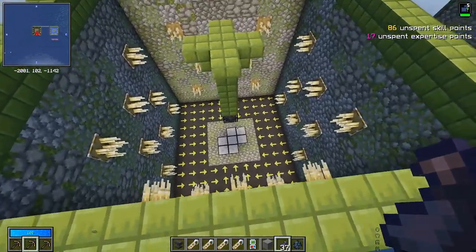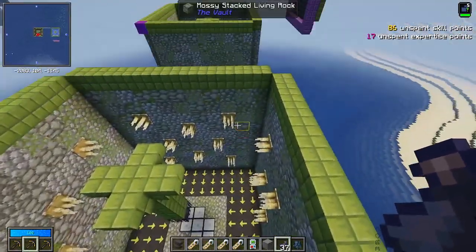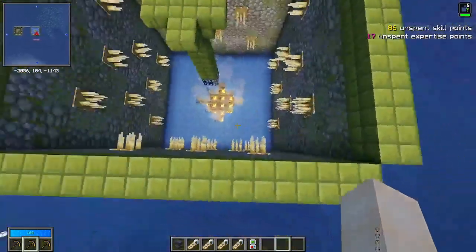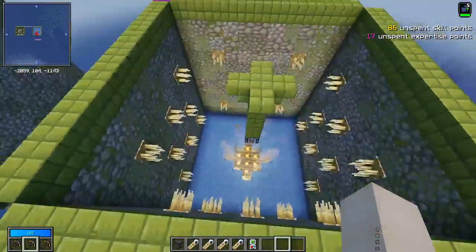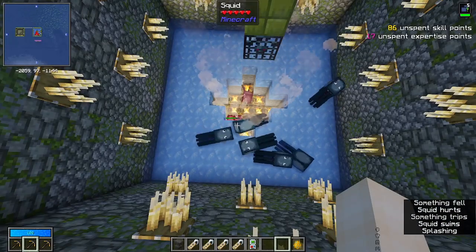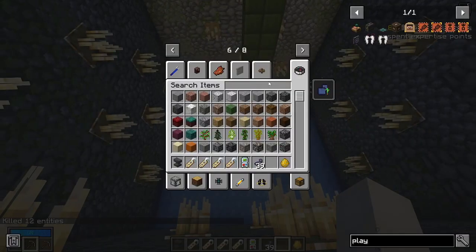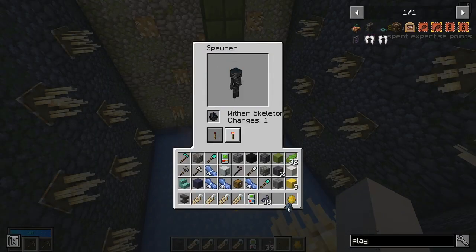That's why we have these spikes. Your other option if you don't have Dark Utilities is using water over ice. Using blue ice specifically will make it super quick to push everything into the middle so you don't need to worry as much. The issue with squids, for example, is that they can actually swim in this so it doesn't work as well. Let's test it with a wither skeleton egg.